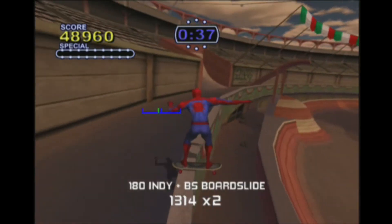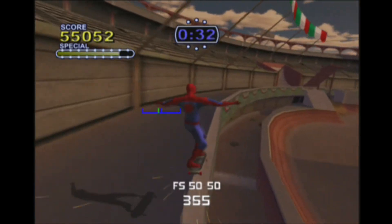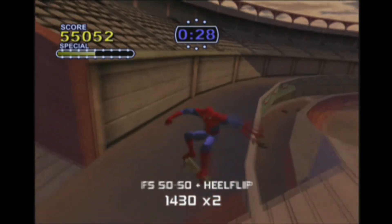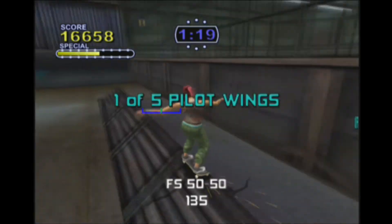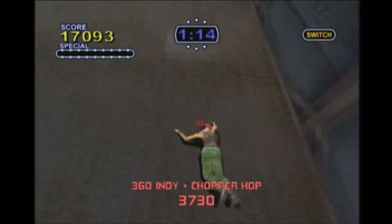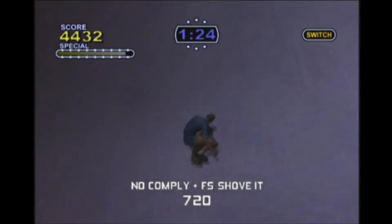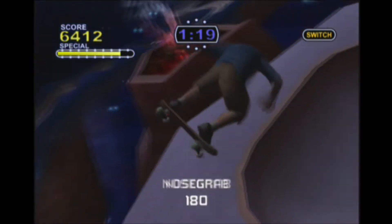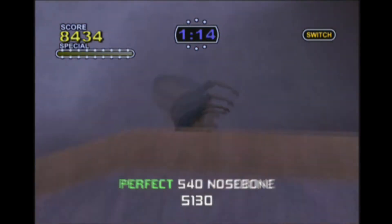The main part of Pro Skater is the career mode, and there are three career modes in 2X — the careers from the first two games, and a third exclusive to 2X. In career mode, you must complete certain objectives in order to advance to the next stage. These consist of getting a high score, collecting letters to spell the word SKATE, pulling off a particular trick on certain objects, and there are even competitions where you must get in the top 3 places to win. Completing these nets you not only new stages to skate on, but also new boards, characters, and skill points to up your chosen skater's attributes.